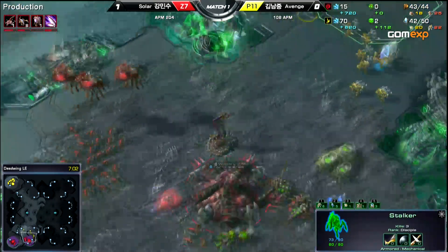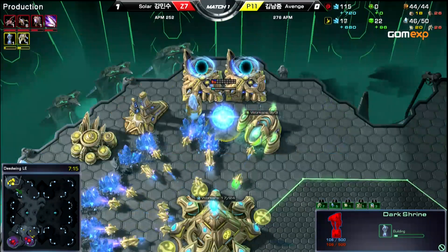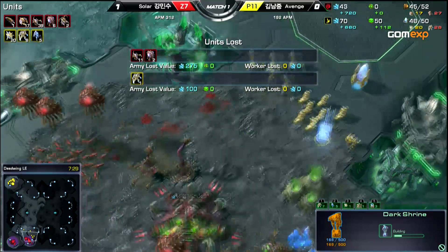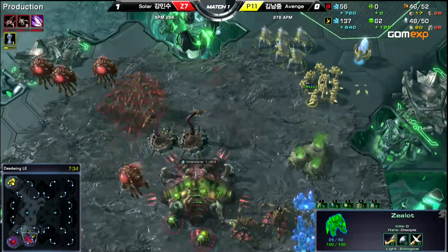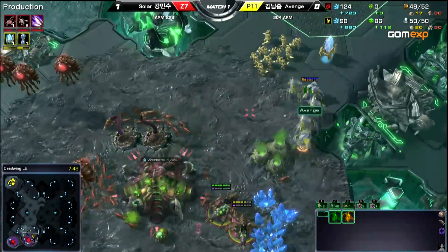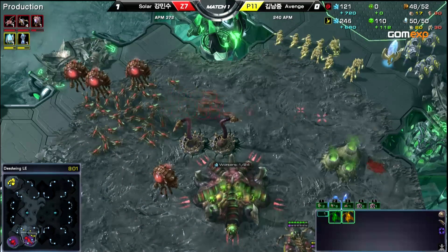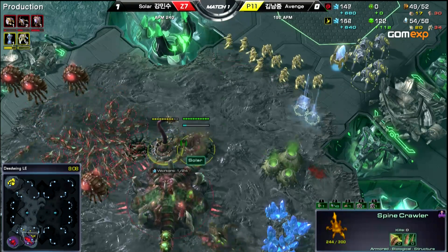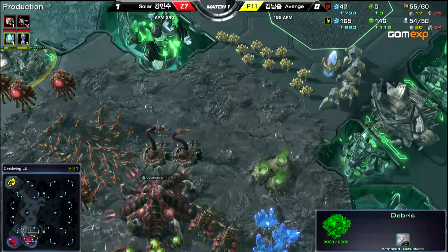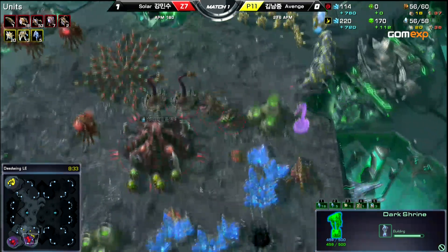A lot of Zerglings being made, though. No Dark Shrine yet — there it is. He only has one gas, so he's only going to be able to afford like one or two DTs. That's all it's going to take — if there's no detection when those DTs pop out, that can be a win right there. We almost have the speed upgrade done for the Zerglings. When that speed upgrade finishes, he has to be even more careful — he has to really utilize these Zealots to block the Stalkers from being surrounded. This is a huge wall of Zealots right now. Look how he has them spread out — this is so smart, because the Zerglings can't run past that. And this Dark Shrine is almost done.